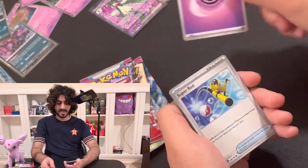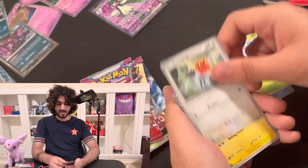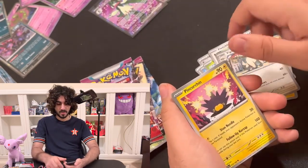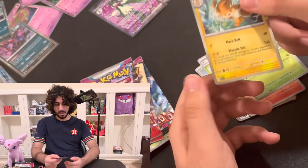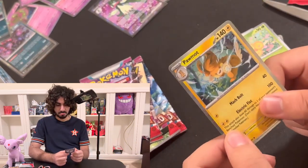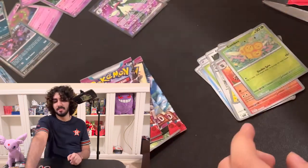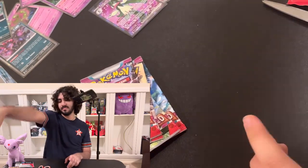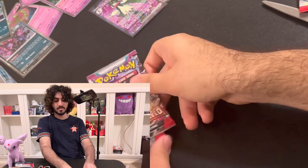Pack eleven: Basic Energy, Psychic energy, Super Rod, Lum Berry, Snover, Fletchling, Electrode, Vigoroth, Pinchurchin, Reverse Holo Pyroar, Reverse Holo Camerupt, and Palafin. This guy looks like a first evolution but it's not — it evolves from something. These new Pokémon are interesting to say the least. Kind of cute though.